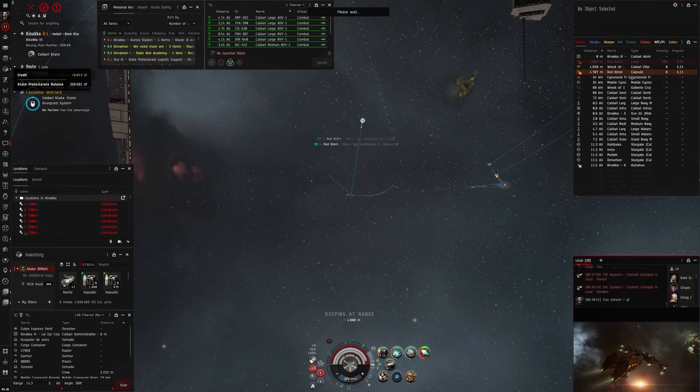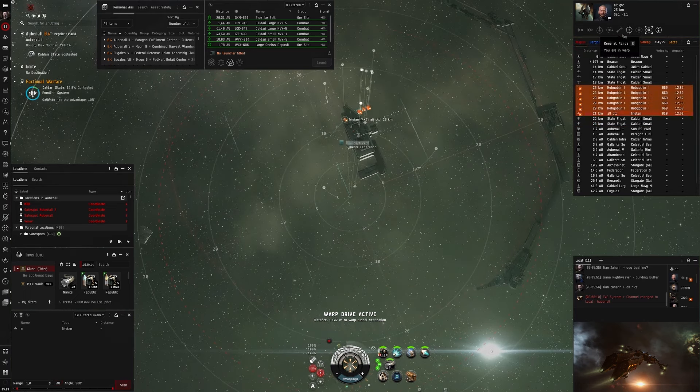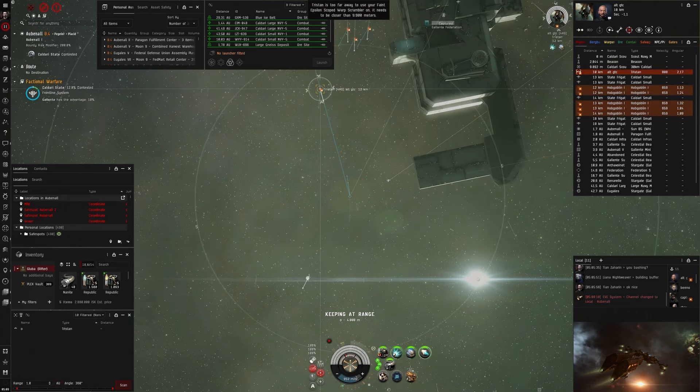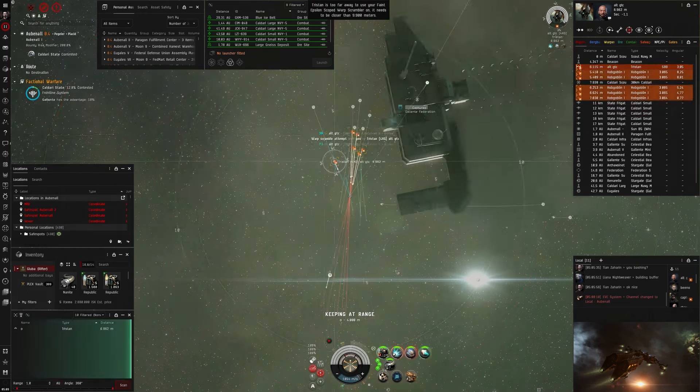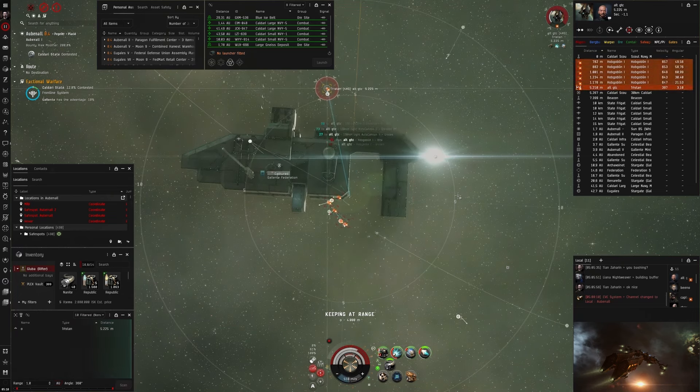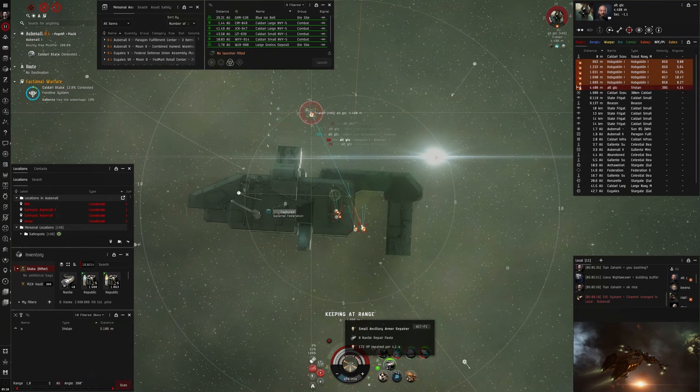Next fight: I am sliding in on a Tristan. He only has T1 drones but Tristans can be really scary — they have a lot of DPS and can potentially kite you, so I overheat my web and scram to catch him. I get the web and scram and start shooting. I accidentally deactivate web and scram but reactivate them quickly. I keep at range at 4 kilometers, which is the perfect range for my autocannons since blasters will hit worse there. He's going into hull but seems to be hull tanked. I didn't have to rep until now — I wrap a bit because I'm a bit nervous — but there he already goes. GF Tristan.